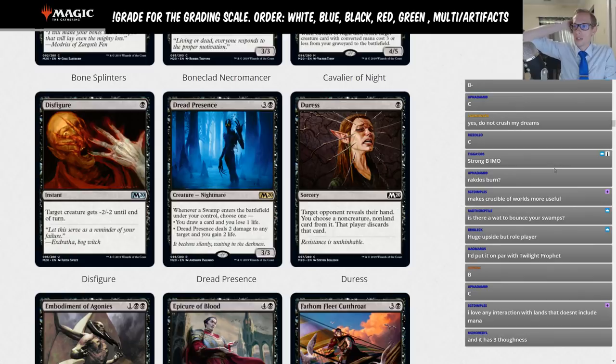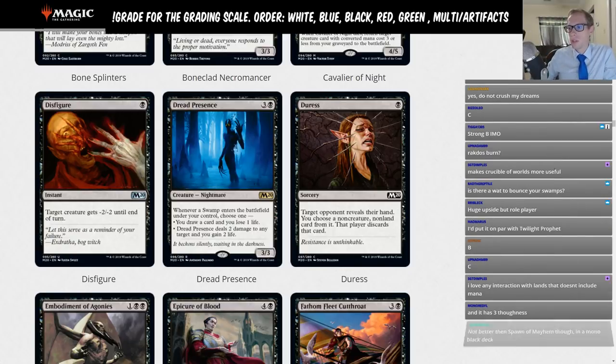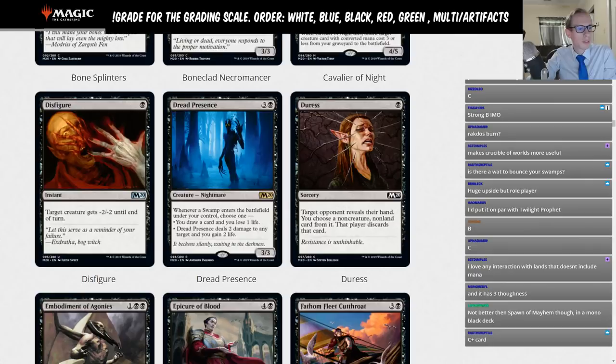Duress — we all know Duress. It's just a very common sideboard card. It's a great one. It's a B. If you have M19 Duress in your Arena account, you do not need M20 Duress — any Duress works after rotation.